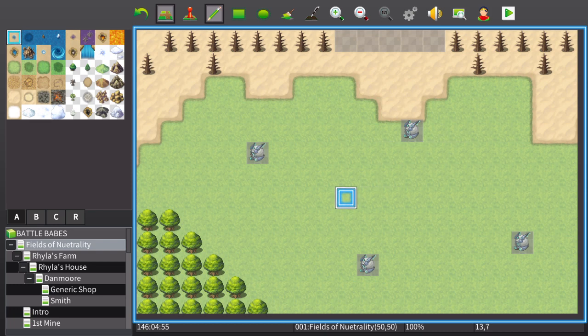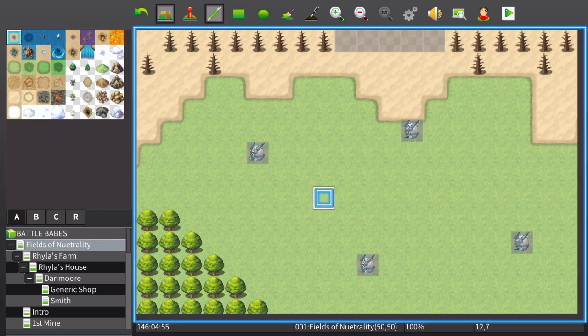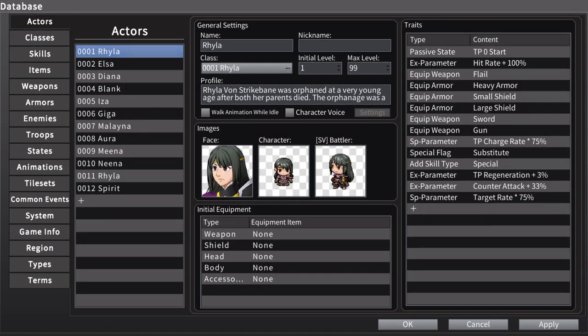I'm pretty proud of some of the abilities I've come up with for the characters. I wanted to focus on just making the game more fun, more playable, more interesting — especially fixing a lot of the characters that were just kind of boring and one-dimensional.